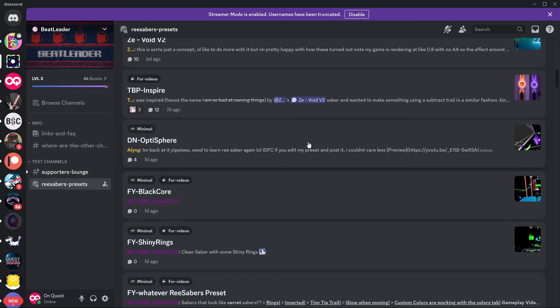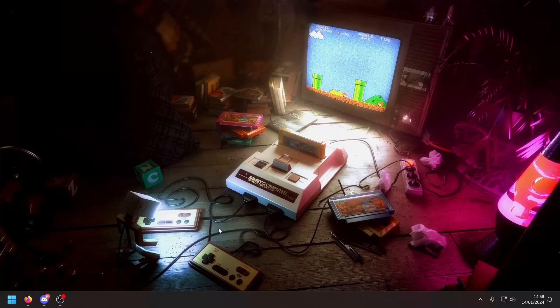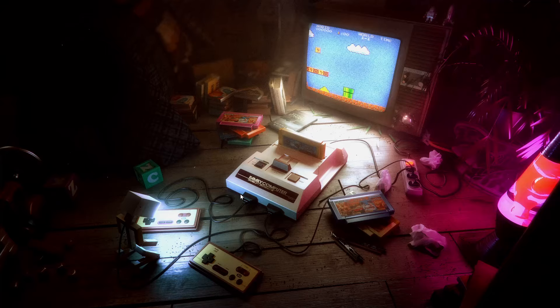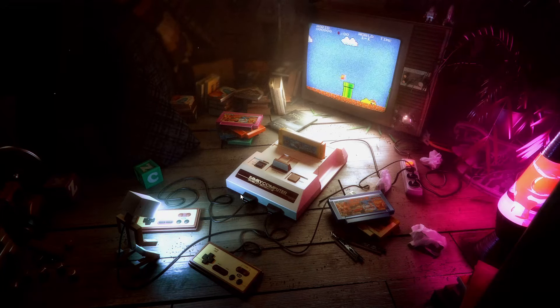The mod does come with a few basic saber presets — like fiery ones, ice ones, a nebula, some basic sabers and stuff like that. But if you come over to the Beatleader Discord, there's a ReSabers presets channel where you can download more and load them into the game. You do have to be careful because some are for PC — ReSabers was originally a PC mod but it's now been adapted for Quest. If you click on them you'll see the QMOD files, so that's the file you want to download.